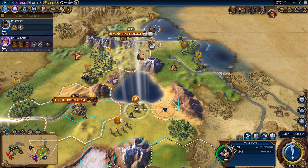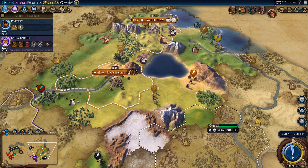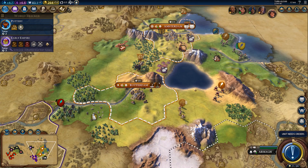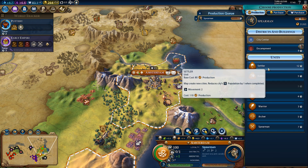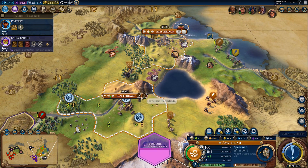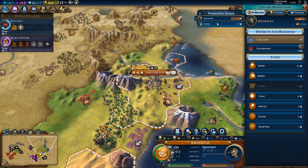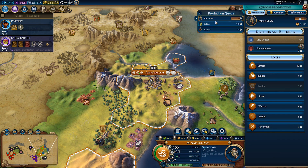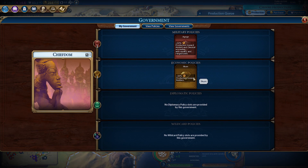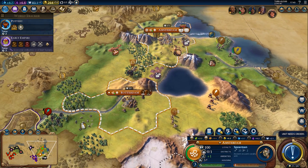Let's take a look over here. I'm not a huge fan of these mountains — they will make movement between cities a little bit annoying, but we can deal with it. Let's queue up a settler after the spearman. A builder can wait; we can also get a builder in Rotterdam after the monument, unless we want to delay the settler five turns. It's only five turns because we have a policy active.